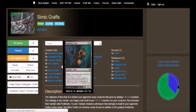We have Rendclaw Trow, which is a 3-cost — 2 colorless and 1 hybrid black or green — 2/2 with Wither. This creature deals damage to creatures in the form of -1/-1 counters. So you attack a creature and put -1/-1 counters on it instead of doing regular damage. And it has Persist: when this creature is put into a graveyard from play, if it had no -1/-1 counters on it, return it to play under the owner's control with a -1/-1 counter on it. So if it died without any -1/-1 counters, it comes back as a 1/1.